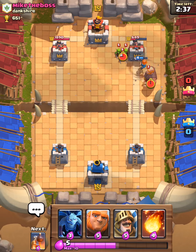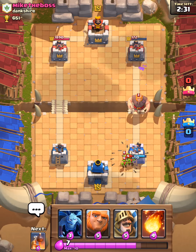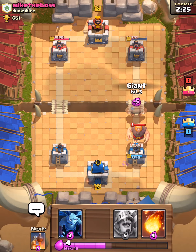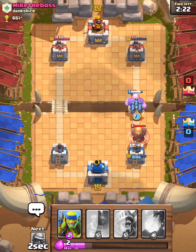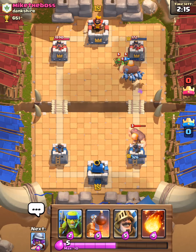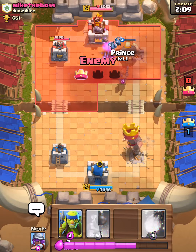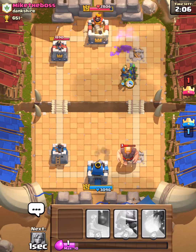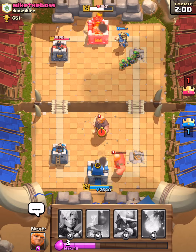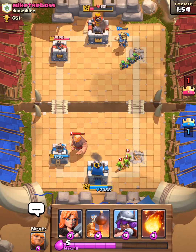My strategy didn't work this time — I know why: I let the Musketeer out first, which is always a bad idea. He's doing mass amounts of damage. Let's send out a Giant — whatever troop comes will hit the Giant instead. They're doing mass damage but I'm still winning. The good thing about Spear Goblins is they're very fast and if you get the correct angle you pretty much win — as you can see the archer tower can't hit us, so it's a win-win situation.